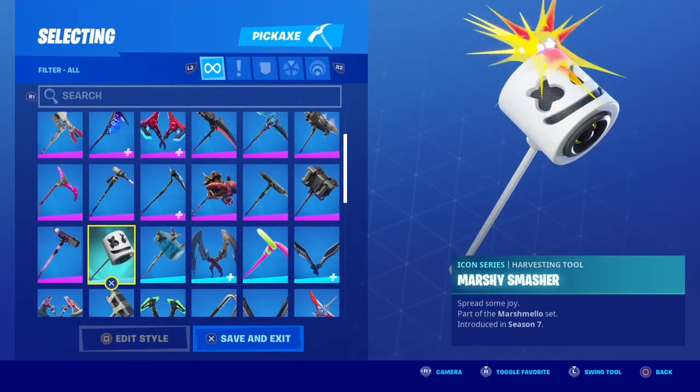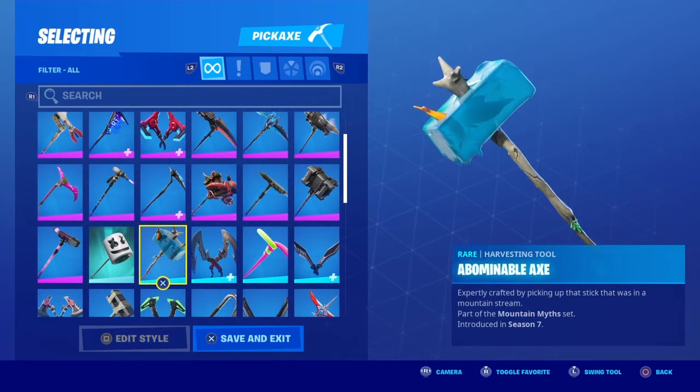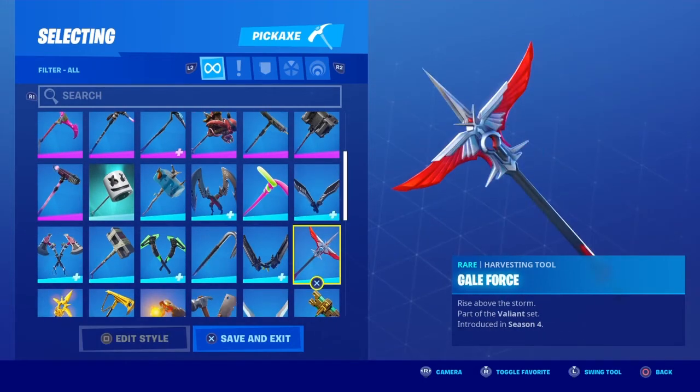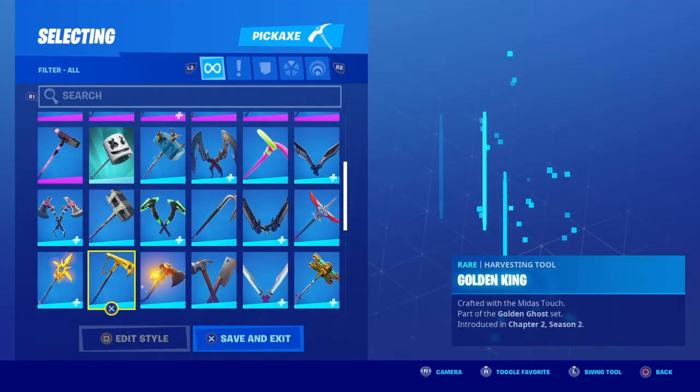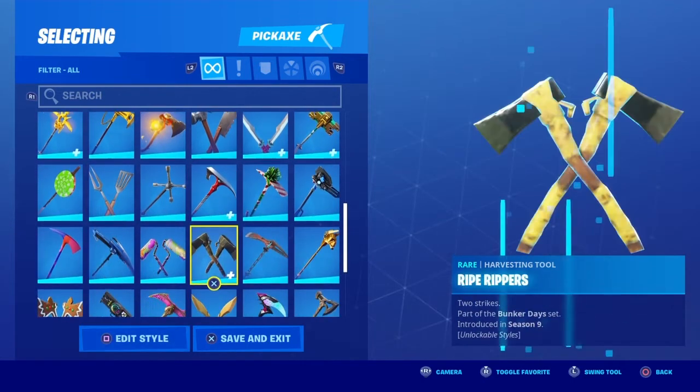Marshmallow pickaxe — which I'm using right now. He makes music when he hits it, basically. Bank Shots — use that most of the time. Gilded Scepter, Golden King Midas, and Aura. That's all the cool ones — let's move on to gliders.